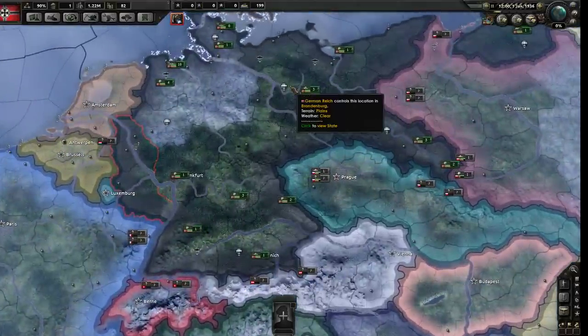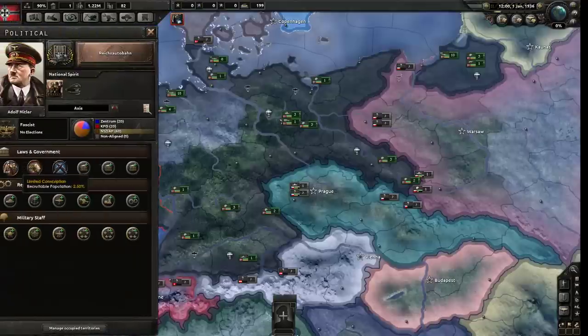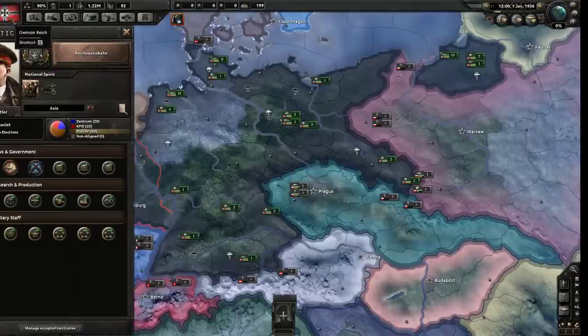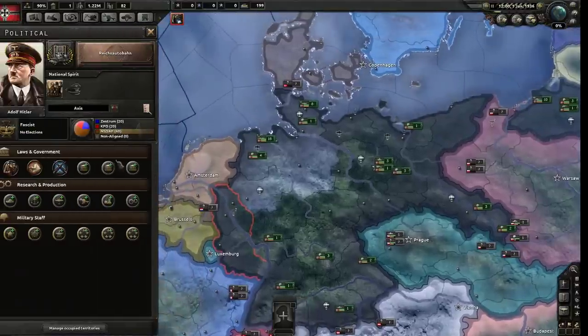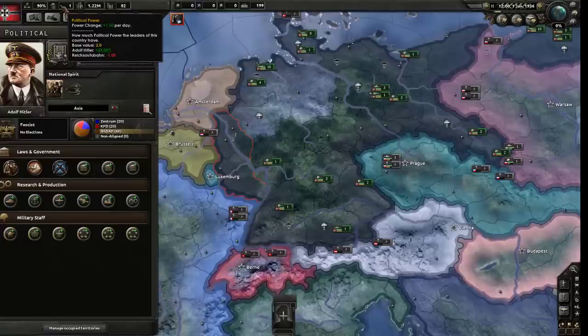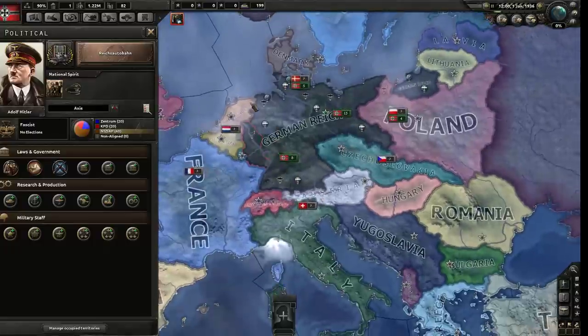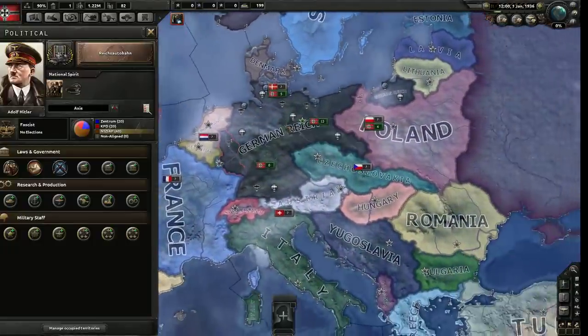Now we could unpause the game. The German Reich's flag icon is a button where you can change laws, hire advisors, and so on. To do any of this you need political power. As Germany you get 1.5 per day because Hitler generates a lot of political power - he's very, very bad, but he does generate a lot and that is pretty strong. In the time of World War II, this guy was pretty influential whether we want him to be or not.